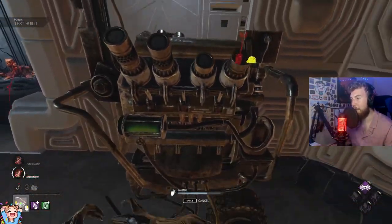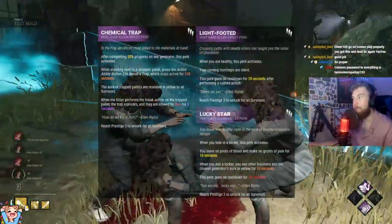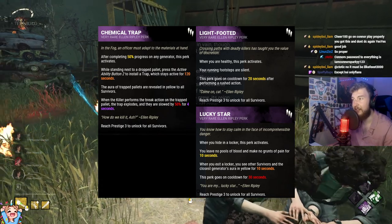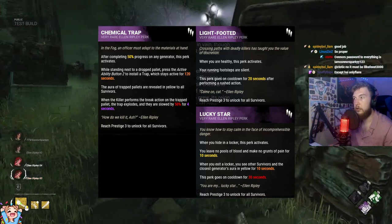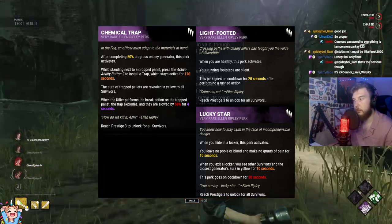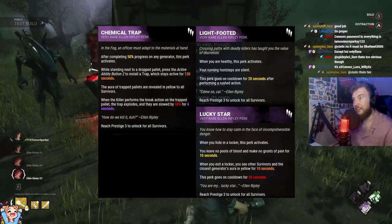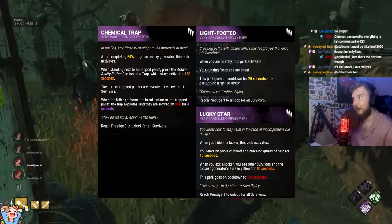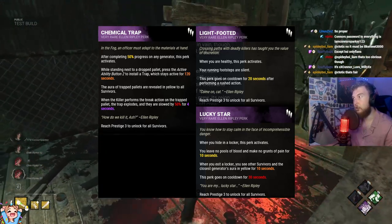We're now going to move on to the new survivor, Ellen Ripley. The first perk is Chemical Trap. After completing 50% progress on any generator, this perk activates. While standing next to a dropped pallet, you can press the active ability button to install a trap, which stays active for 2 minutes. The aura of trapped pallets is revealed in yellow to all survivors. If the killer performs a break action on the trapped pallet, the trap explodes and they're slowed by 50% speed for 4 seconds, and it covers them in a white mist. This perk can be used to gain a lot more distance from the killer, especially if you're trapping a god pallet.